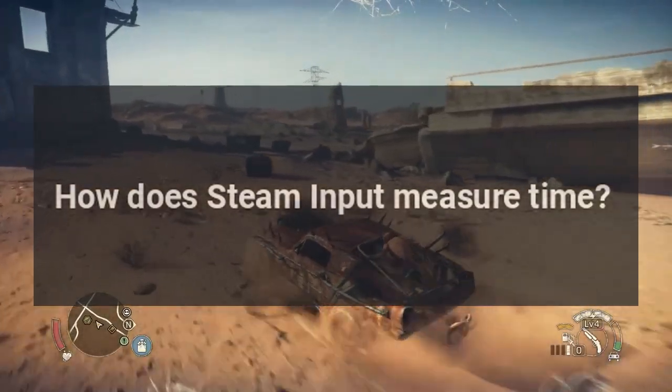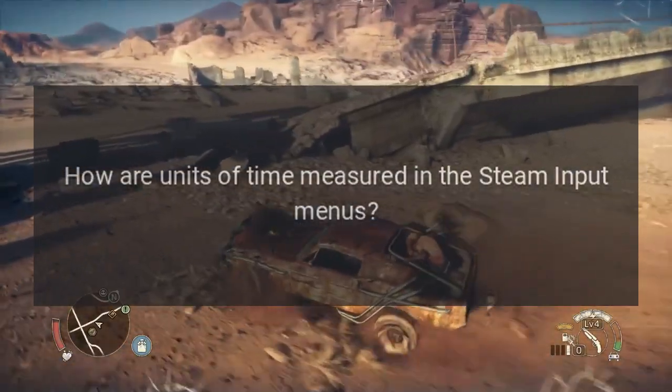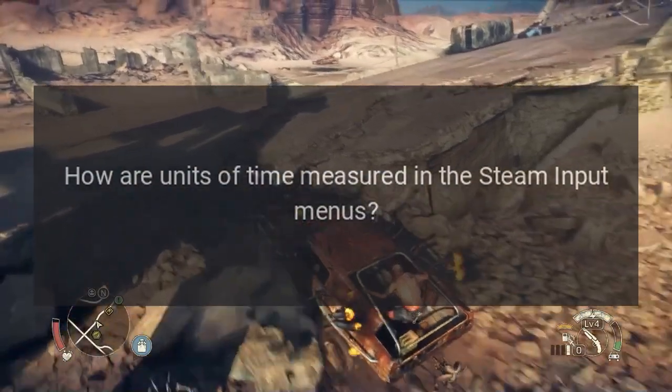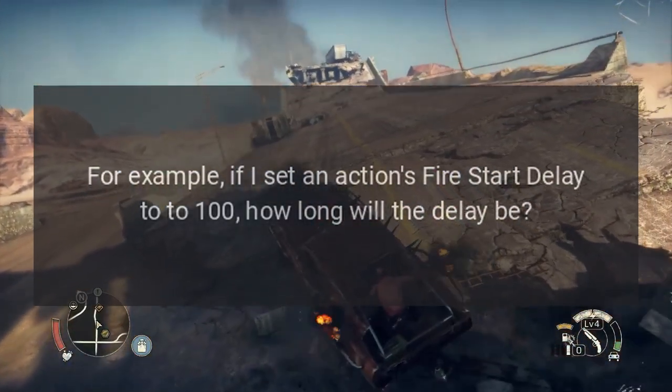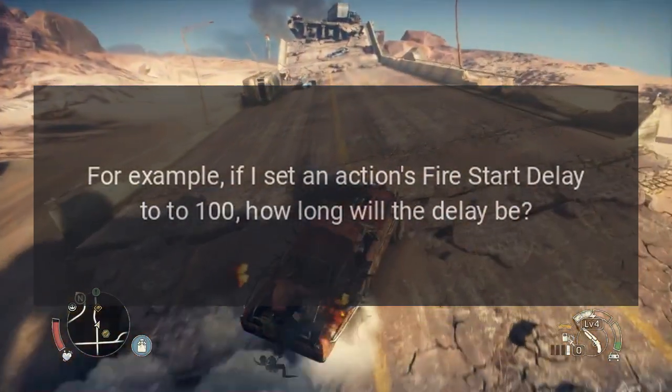How does Steam Input measure time? How are units of time measured in the Steam Input menus? For example, if I set an action's fire start delay to 100, how long will the delay be?